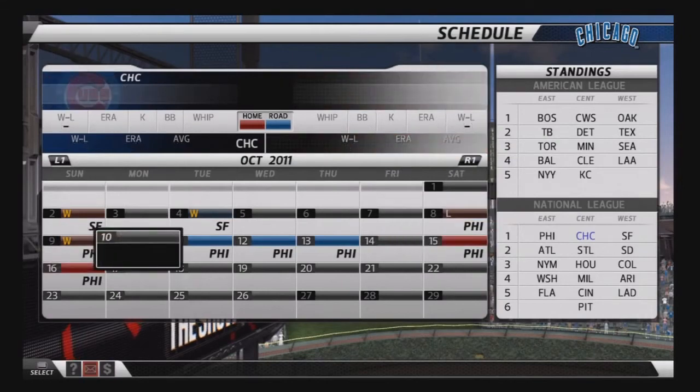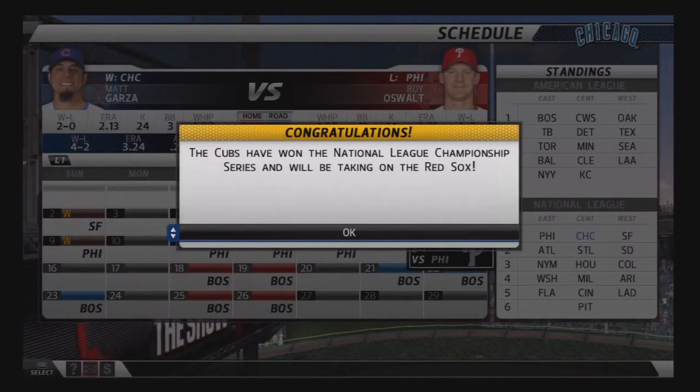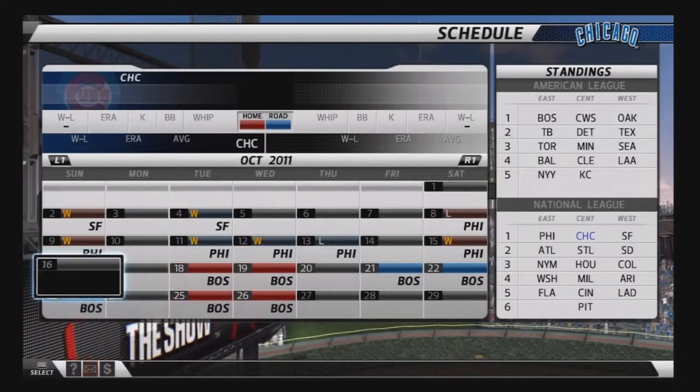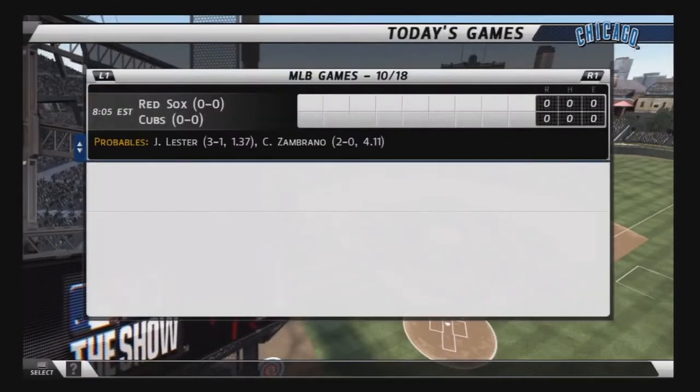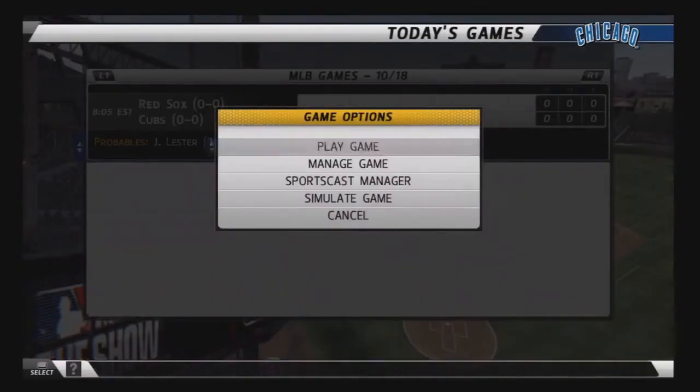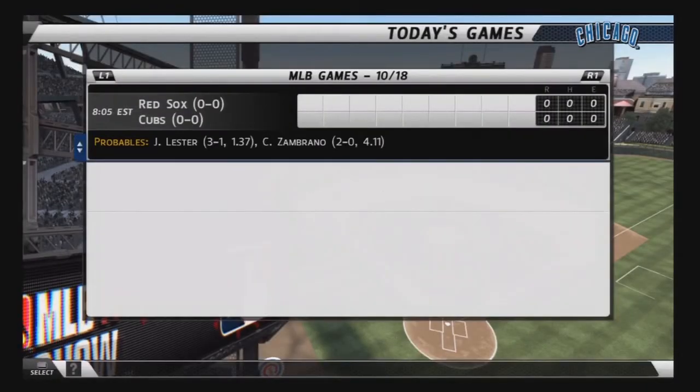Here you've got to stop simulating. You cannot simulate a single World Series game for the trophy to pop. What you're going to do is once you enter the game, you're going to fast forward. Hit start once the game starts playing, then select fast forward to end the game.